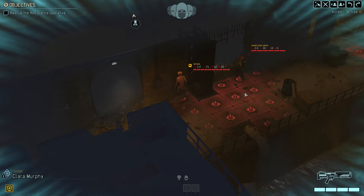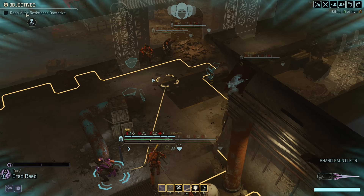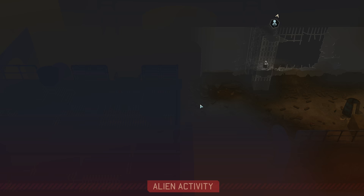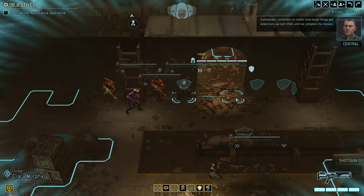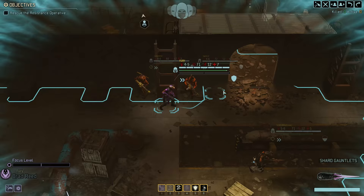Yep, we got a sectoid and a stun lancer. Alright, let's move up a little bit. We'll probably start seeing some new enemies pretty soon. They are moving away from us — we could probably avoid fighting them for now. Yeah, we can go this way. Let's take a look. Looks safe. Looks fine, let's go.